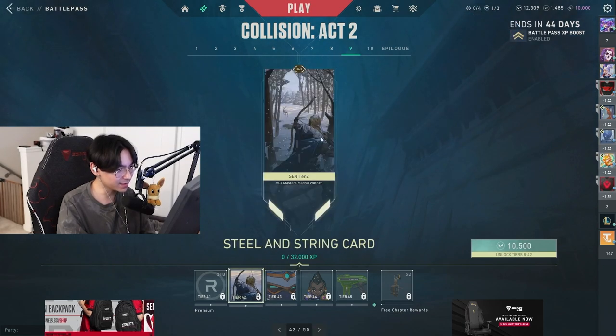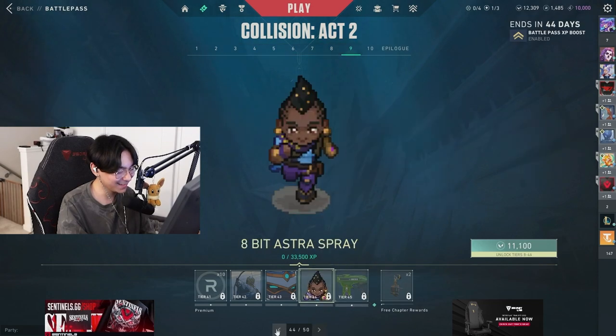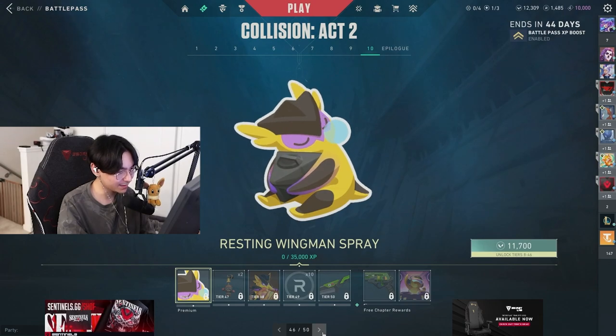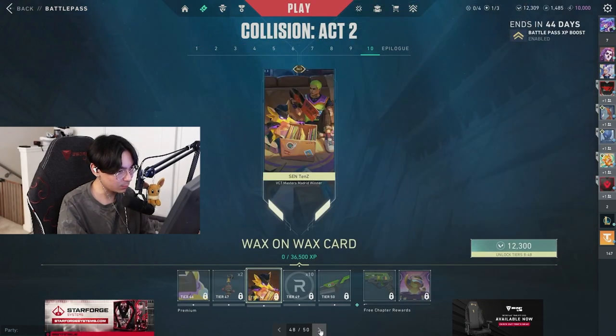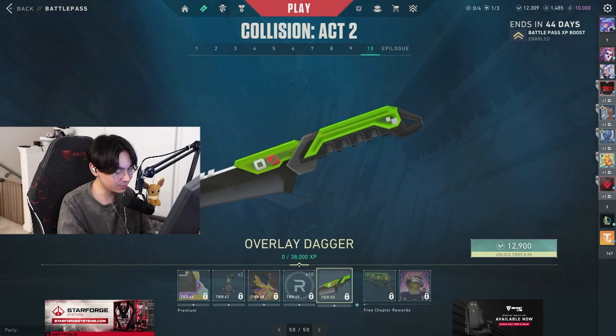Wait, this one looks hyper realistic. And this one does not. This one's kind of cute. 8-bit Astra. Wingman right there. And then just a standard knife. I mean, the battle pass is like, all right.